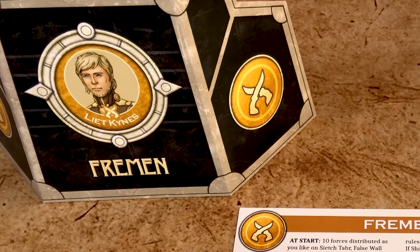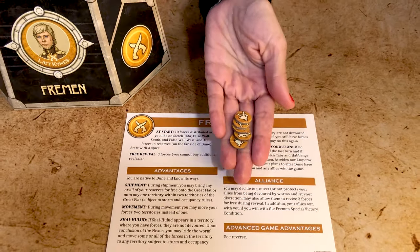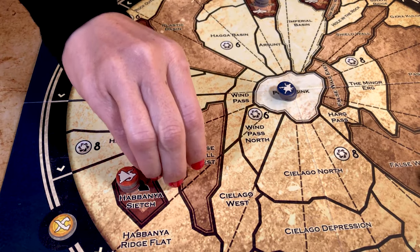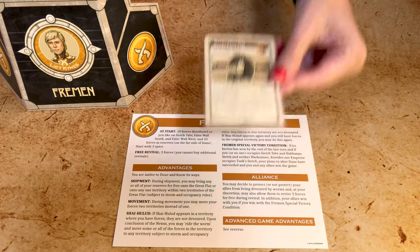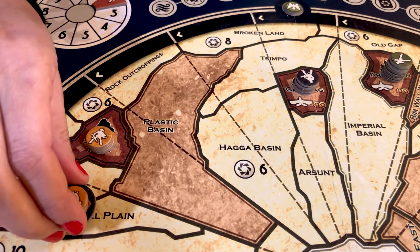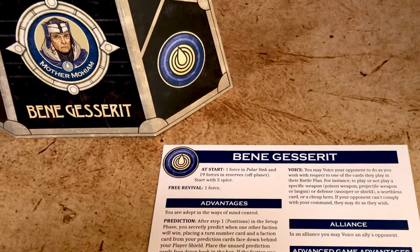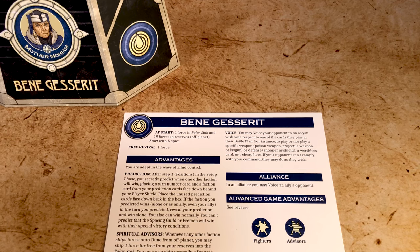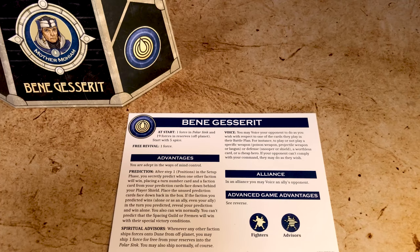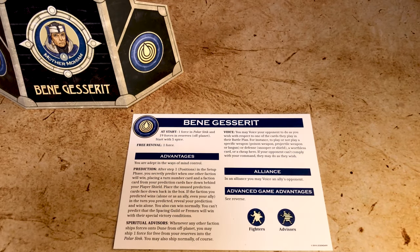The Fremen, represented by the planetary ecologist Liet Kynes, are native to Dune and know its ways. During shipment they can bring any or all their reserve forces for free onto the Great Flat or within two territories of it. Their forces can move two territories instead of one. They can also ride the worm if Shai-Hulud appears where they have forces — instead of being devoured, they move those forces to any territory subject to storm and occupancy rules. The Bene Gesserit, led by Reverend Mother Gaius Helen Mohiam, are adept in the ways of the mind. They add one spiritual advisor in the polar sink whenever a faction ships forces from off-planet reserves, and can use the Voice to force an opponent to use a specific type of card during battle.